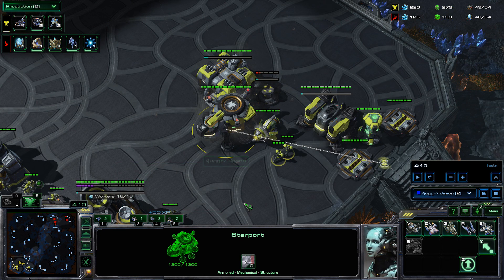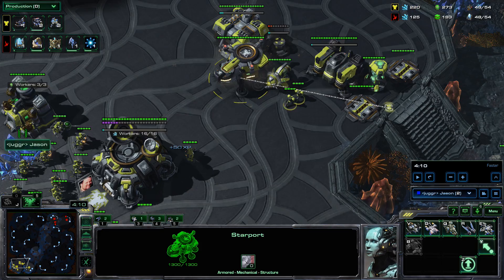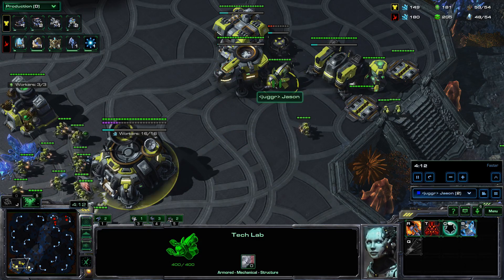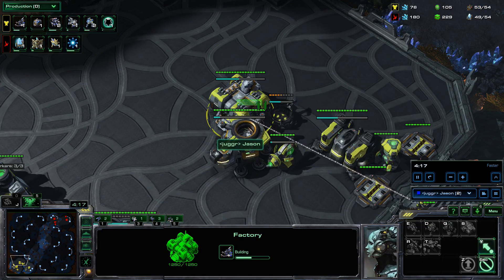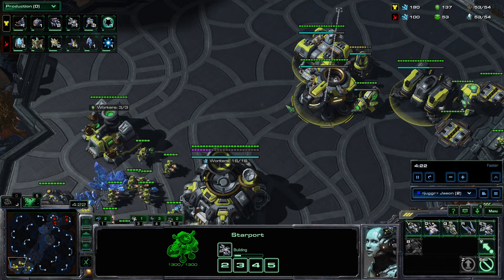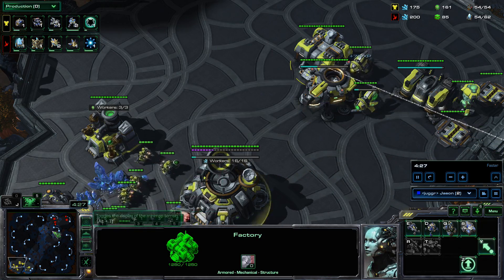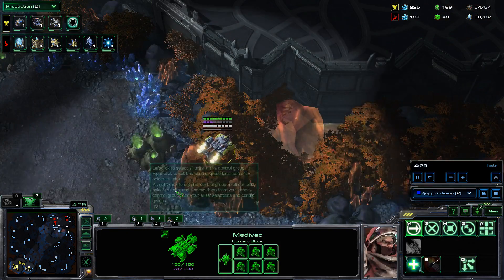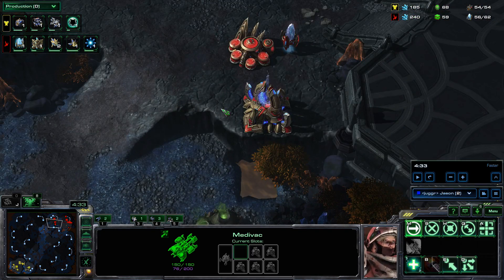If you saw twilight or anything that led you to believe DTs might be a possibility, I would also just get a raven. But since I didn't really see anything suspicious, I'm going banshees — which is the normal transition. You get two banshees with cloak. This factory gets a tech lab because it's going to make two tanks, then this starport's going to make two tanks as well. Then we make two barracks that swap off with both of these, and that's going to start our stim and combat shields.